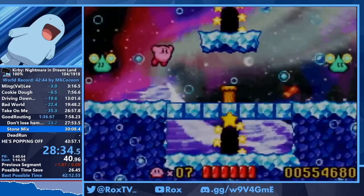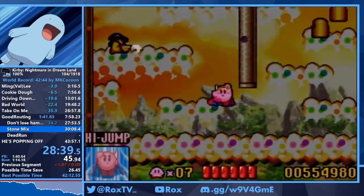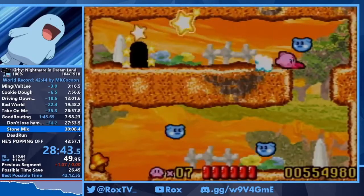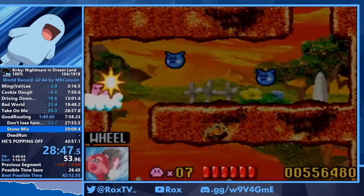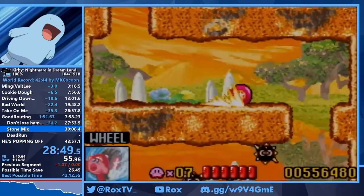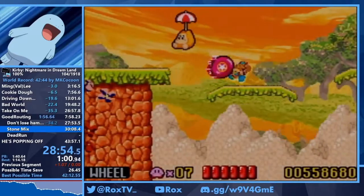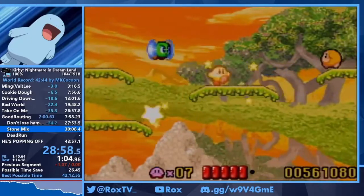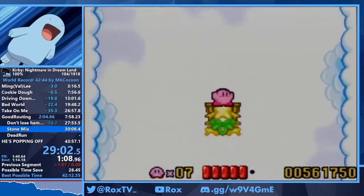Now we grab high jump briefly just to climb up this section, and then we go for the 6-2 wheel mix, using the flamer and tornado to get wheel again. We're not going to be keeping wheel for very long — in any percent we keep wheel through the entirety of World 6. But I lost wheel there, and that's not the end of the world at all.